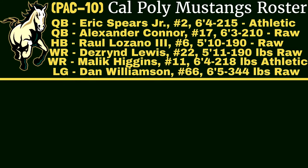Desrend Lewis, wide receiver, 5'11", 190 pounds — he is a raw talent. Another wide receiver, Malik Higgins, number 11, 6'4", 218 pounds, athletic. He's going to be fun to watch this coming season. And to round out the offense for the Mustangs, we have left guard Dan Williamson — 6'5", 344 pounds, raw talent. He'll be pretty good at run blocking and pass blocking this upcoming season.